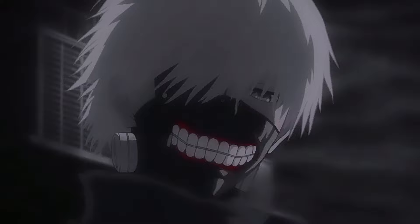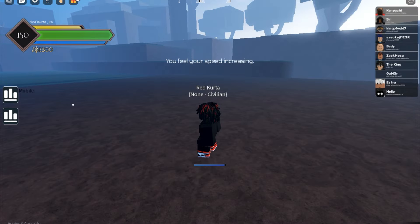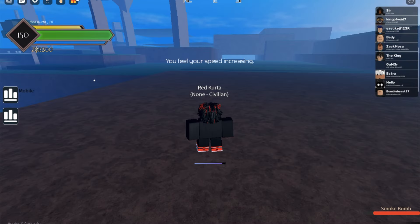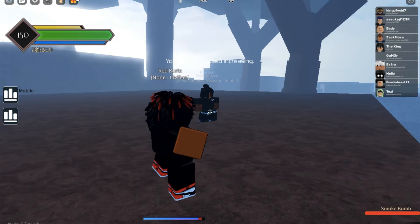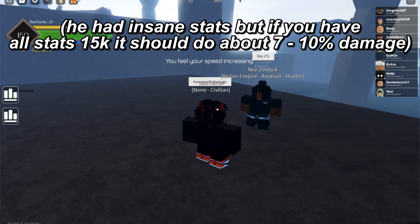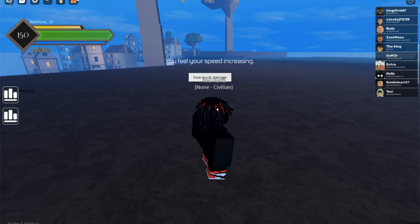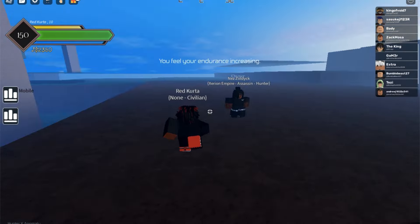First is Smoke Bomb - this is the first skill. You throw a bomb of smoke at your opponent. Let's go - Smoke Bomb! All right, let's see how much damage it did. Two percent. Obviously he's an owner so he's stacked, but just consider that a good amount of damage.